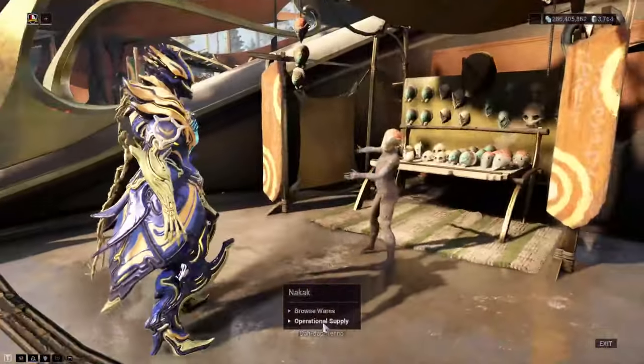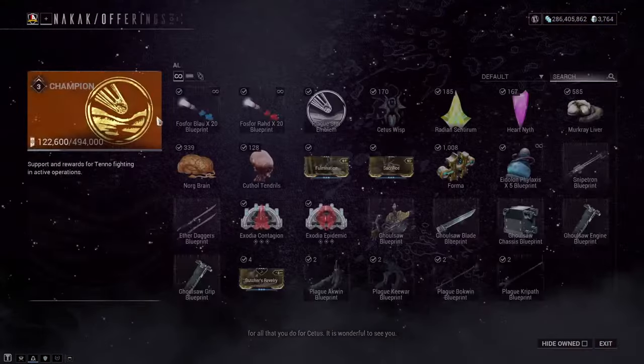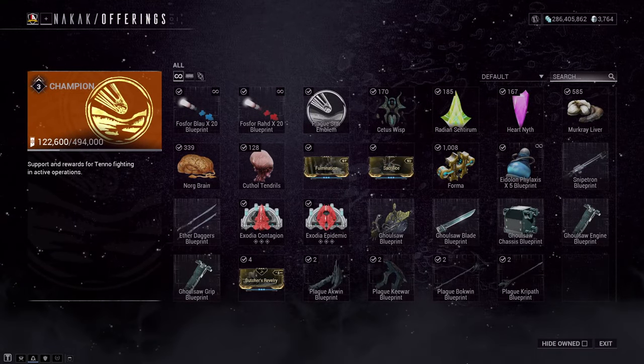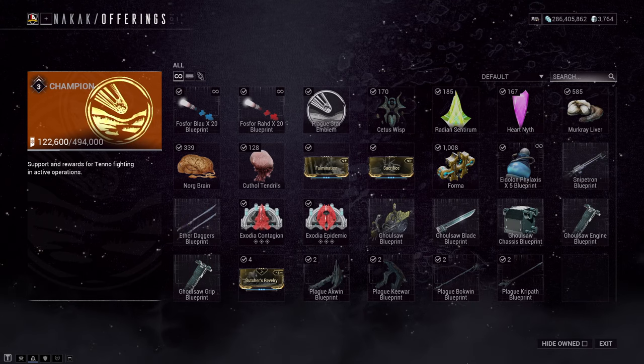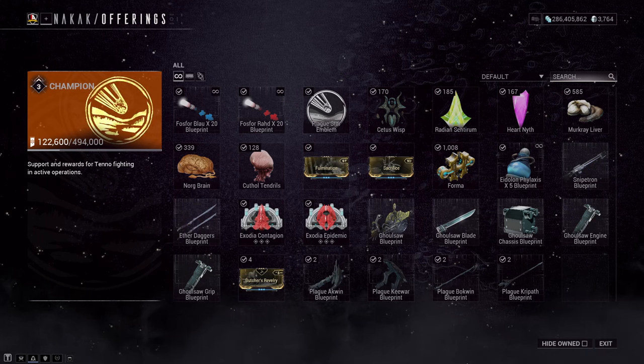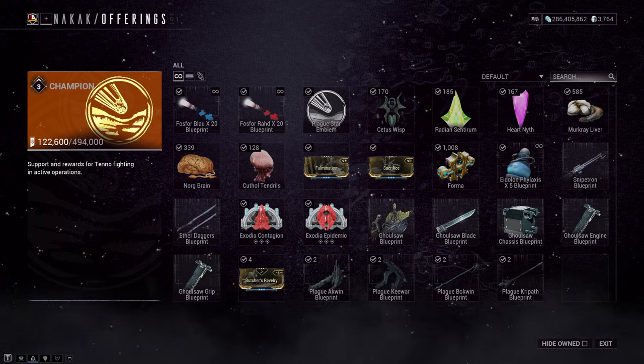Step 6: now that you've completed your bounty and purged back the infested, head back to Cetus and talk to the trader Nakak to access his store and rewards. He doesn't have a huge number of rewards, but some are specific only to this event, so on screen is the stuff I personally recommend you get before the event disappears for another year. If you already have all of those things, then awesome — spend whatever standing you want on fully fresh-built formers.